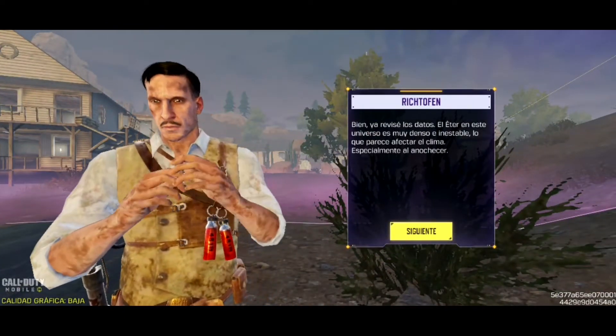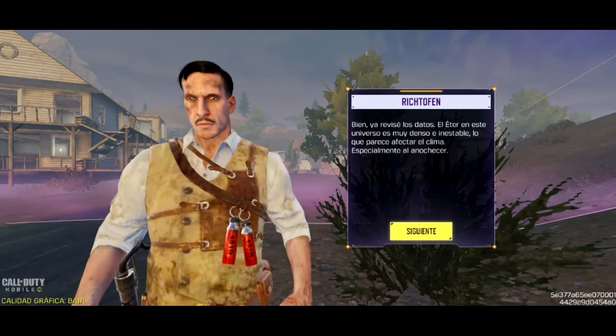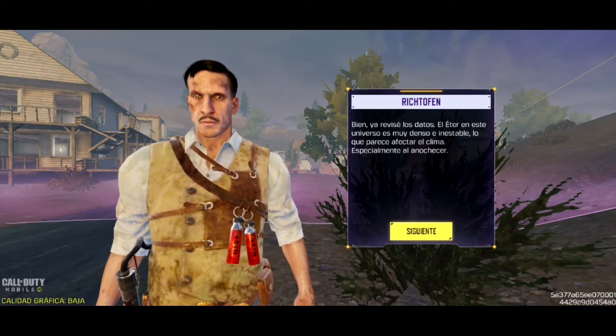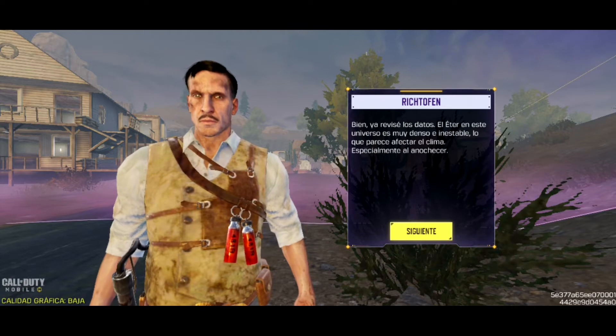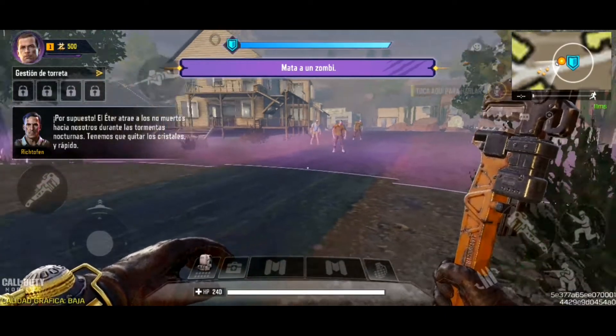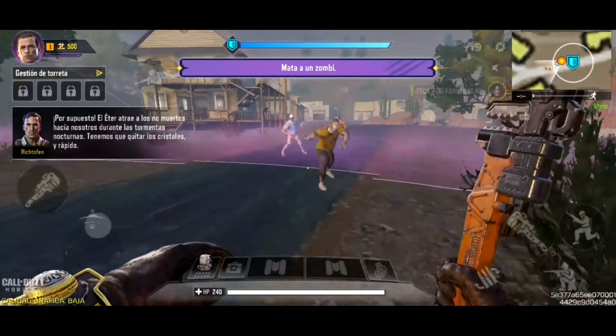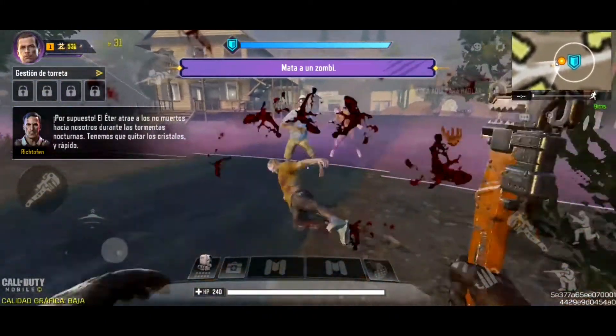All right, I've gone through the data. The ether in this universe is quite condensed and highly unstable. It seems to be affecting the weather, especially at nightfall. Because of the ether, the undead are drawn to us during these nightly storms. We need to clear out these crystals fast.